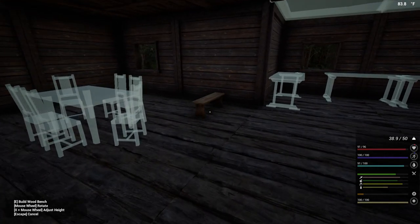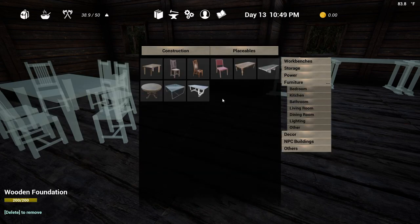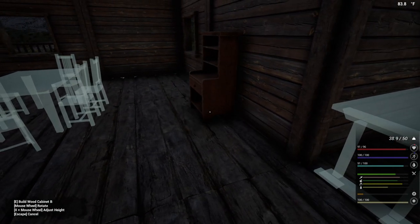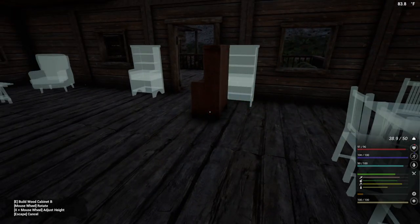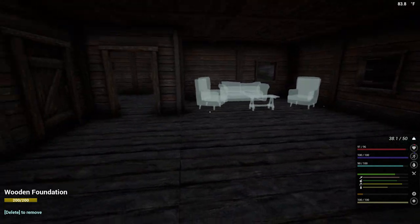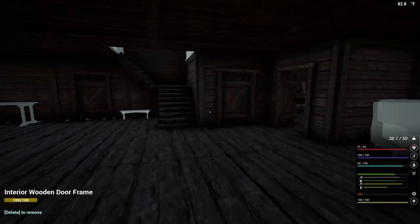I'd actually like to put like a cabinet or something, but something larger - you know what I'm talking about? You put like dishes and stuff in it. I know what it's called, I can't remember. Damn my old brain. This will do for now, I suppose. This gives us a basic layout of what we've got going on.